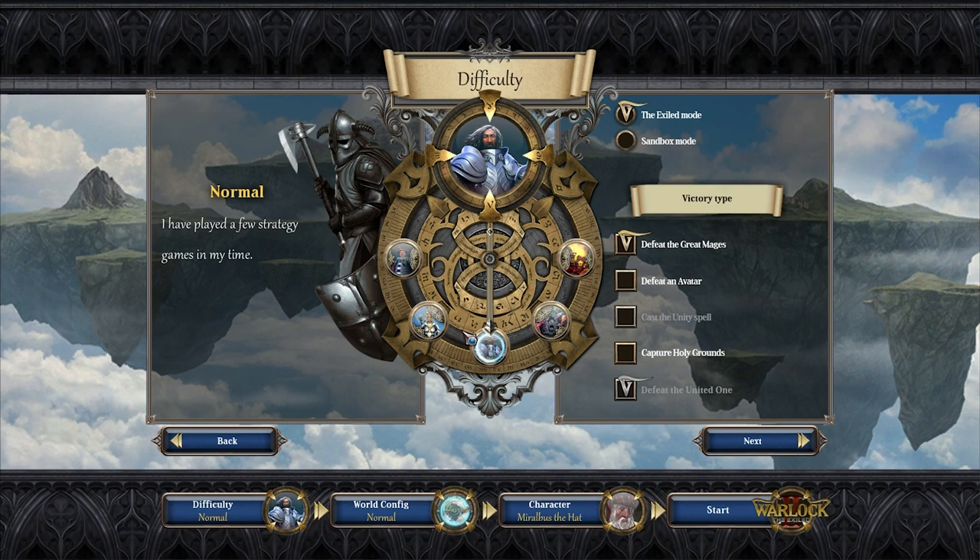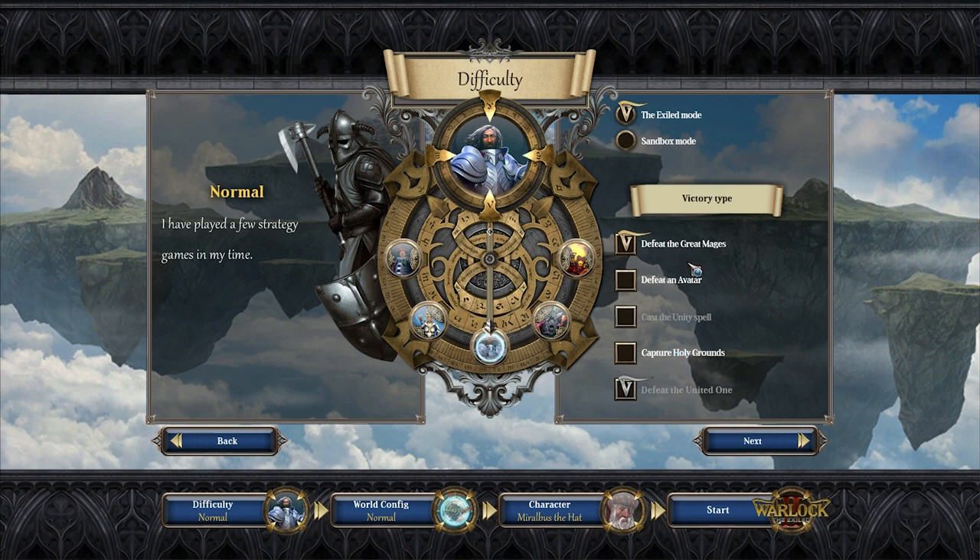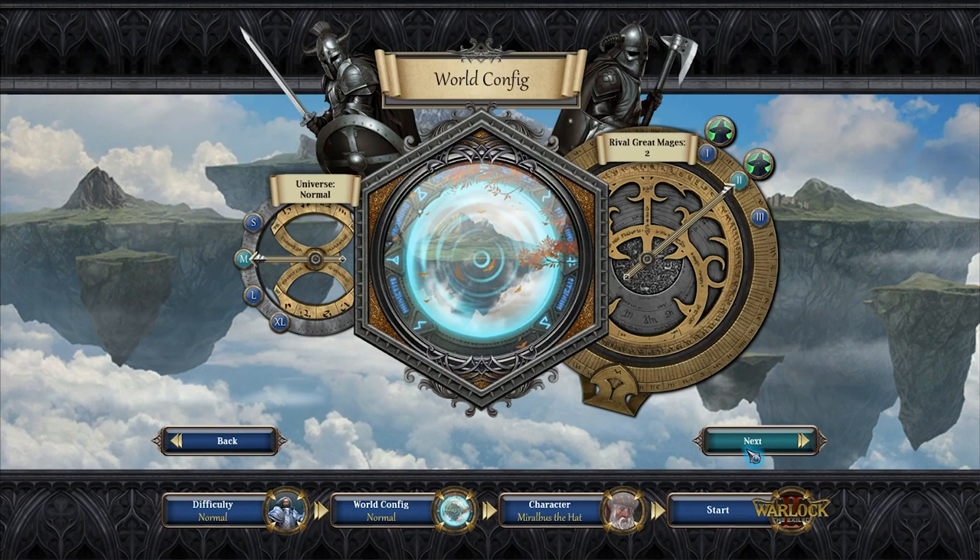It's a hex-based map with city building. The Exiled mode is the main storyline mode where the world or worlds have been shattered - every plane is just a floating hunk of rock in the middle of Limbo. You have to jump from one of these floating islands to another, which makes it quite different from many other games that just have a single contiguous continent. Difficulty goes from relaxed all the way to impossible - we'll leave it on normal. We can also have up to five opponents on extra large maps.